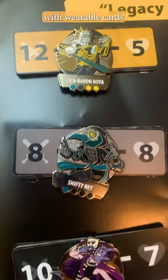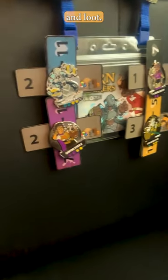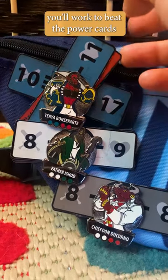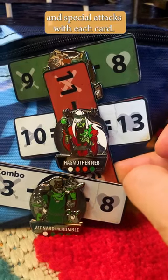Customize your characters with wearable cards featuring armor and attack stats, special abilities, and loot. During a battle, you'll work to beat the power cards of your opponent's pins, revealing new stats and special attacks with each card.